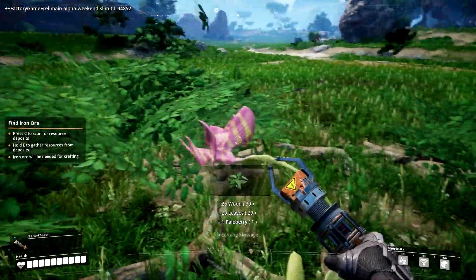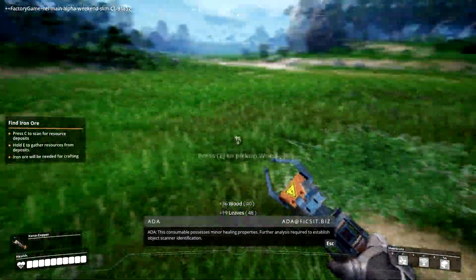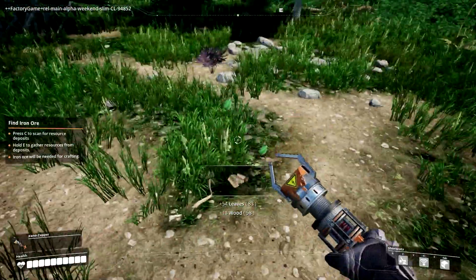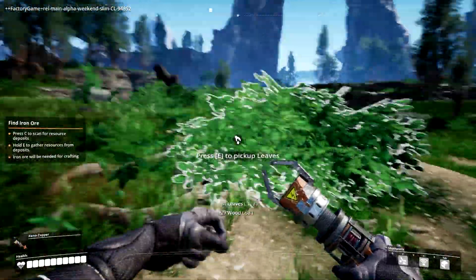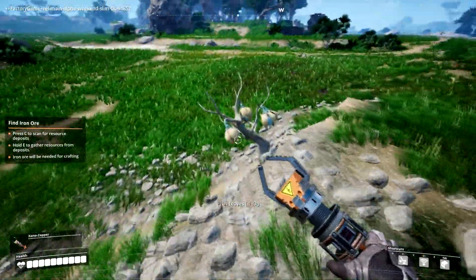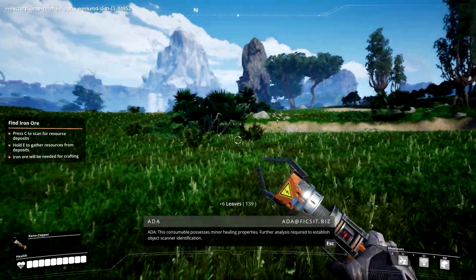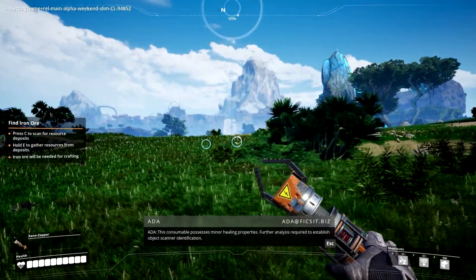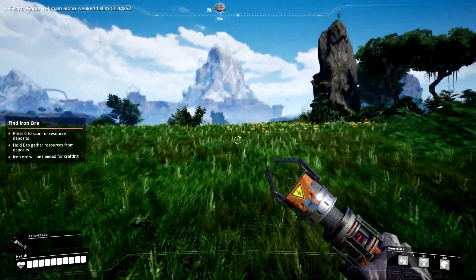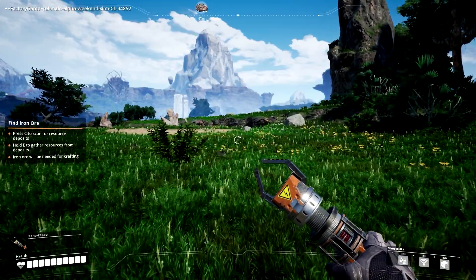Let me grab some of these flowers — this consumable possesses minor healing properties, further analysis required. I've seen some videos of people playing this, so I know this stuff is for biofuel later. I do have a little bit of knowledge coming into this, which is always good before you play a game so you don't look like a complete dumbass. I'll hit that C key again — yeah, it's that way.